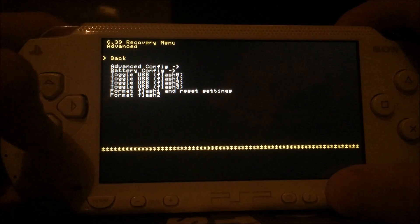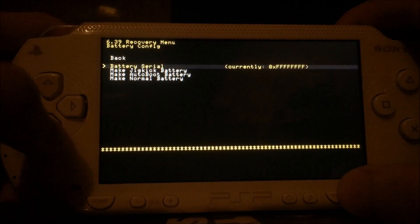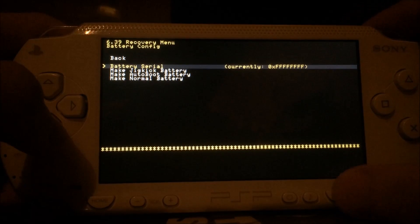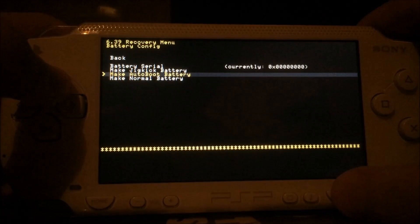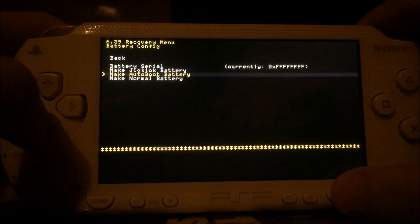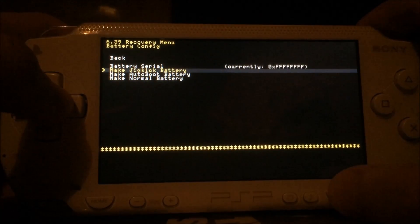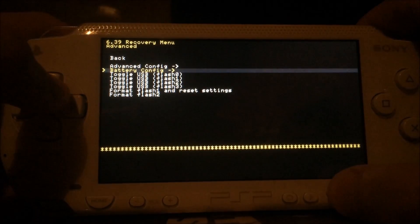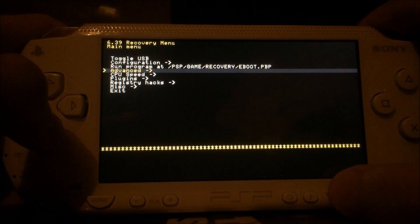One thing I really like about the ME custom firmware is these battery config options. If your PSP is old enough and supports writing to the battery serial, you can change your battery into an autoboot battery, a jig kick battery which is a Pandora, or you can just make a normal battery.